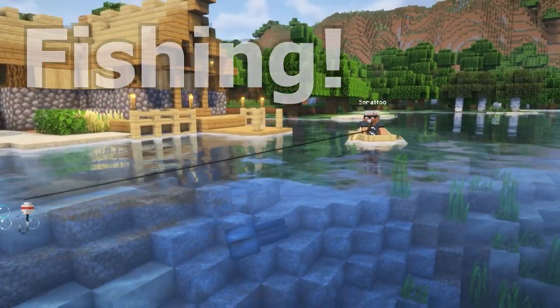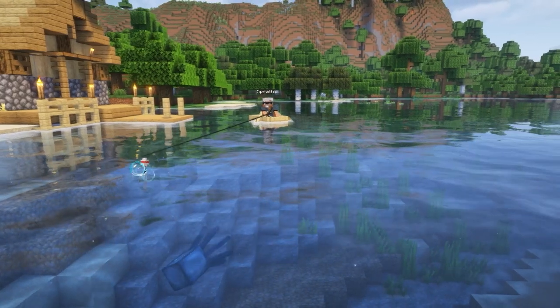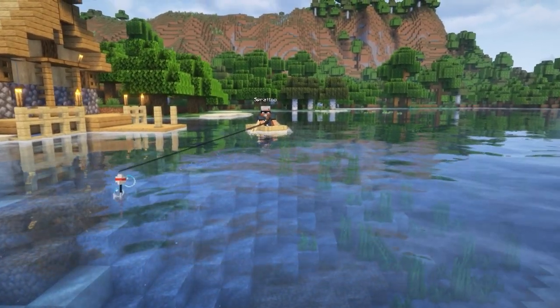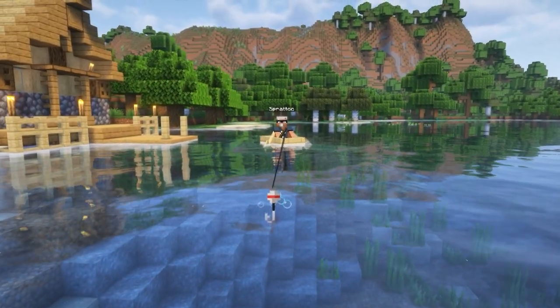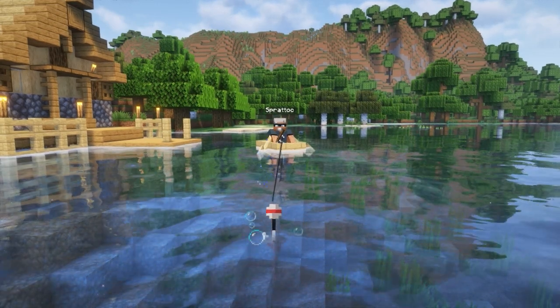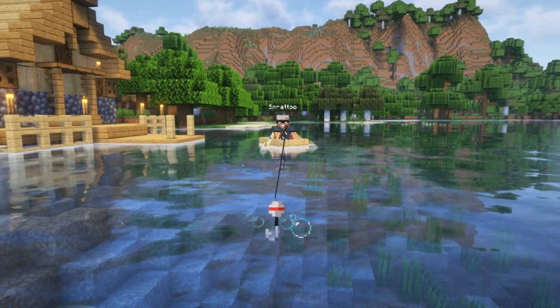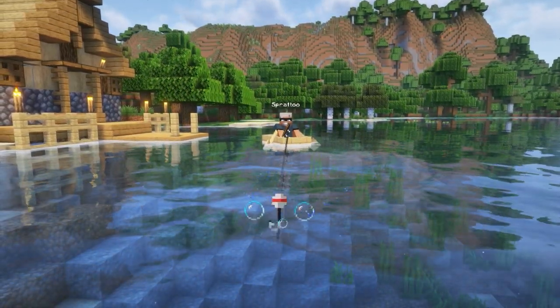The basics of fishing in Minecraft are generally pretty easy. Make a fishing rod, find a little water — and I mean just a little water will do. Cast your line in, wait for a bite, and then reel it back in. In Minecraft, fishing can be a good way to secure food, find rare or unusual items like name tags and saddles and potions, or just catch junk.